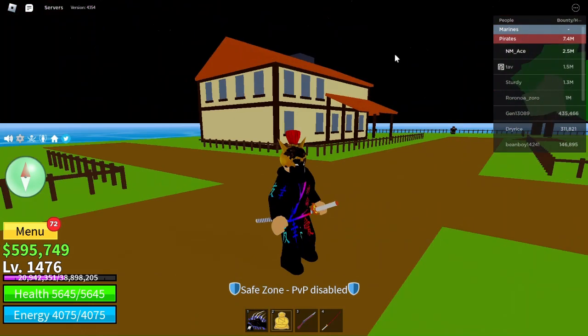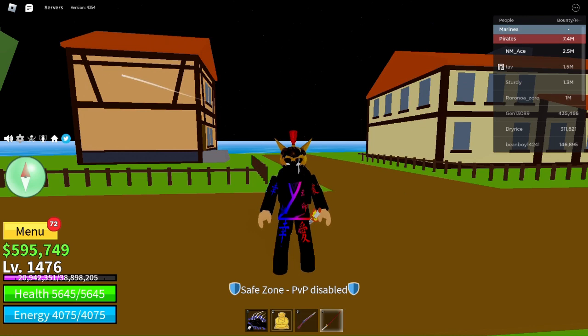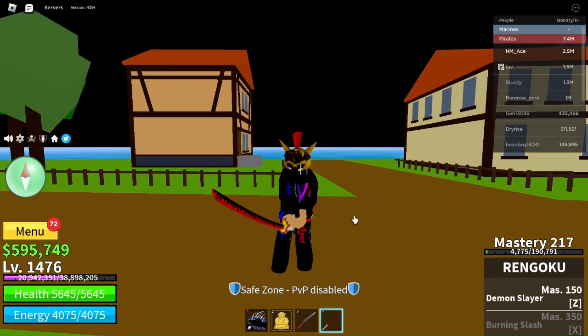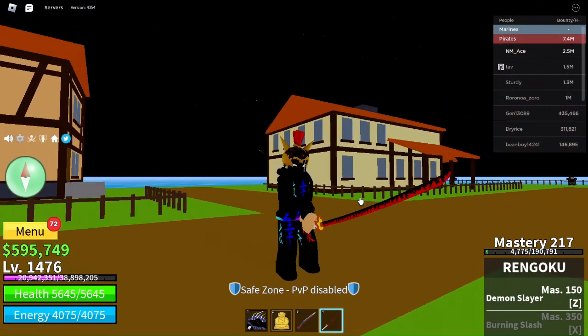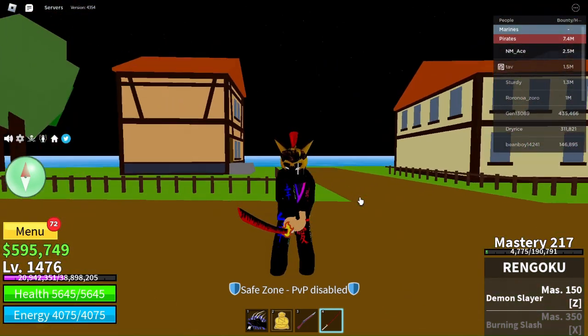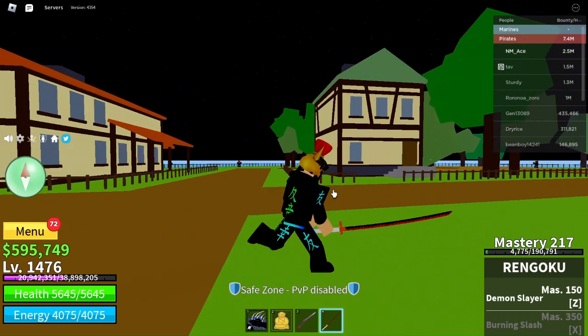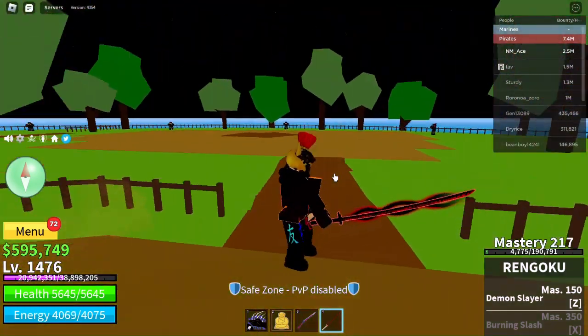Well guys, today we're gonna upgrade our Rengoku sword. Yesterday I was grinding on my saber in the ice castle and I found the hidden key. I went to some random secret room and got the Rengoku sword. It's actually pretty decent for the damage, and also that overlay looks super cool.